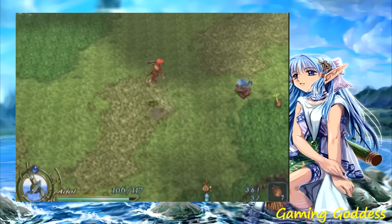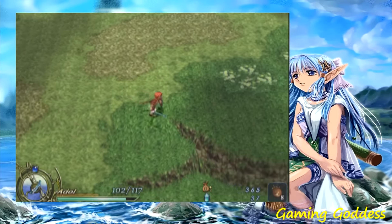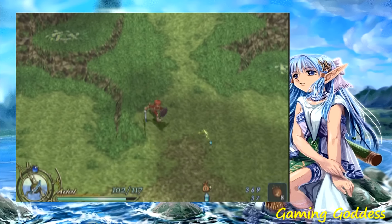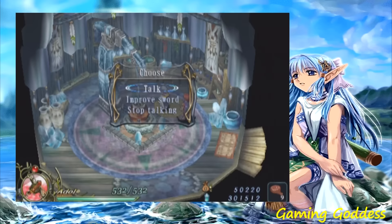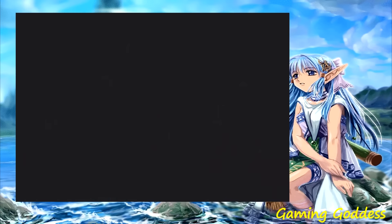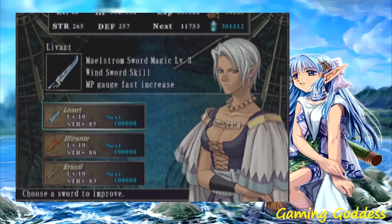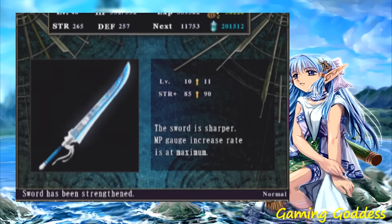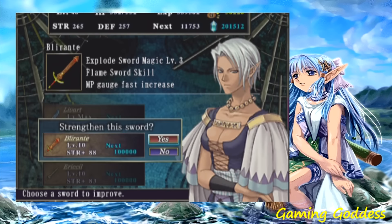When a monster is defeated, Adol will be given experience points, gold, and sometimes items and emola will drop from the enemies as well. When the player gathers a lot of emola crystals, the player can then upgrade their weapon. Doing this will increase the power of the sword, but of course the more you upgrade, the more emola it will cost.